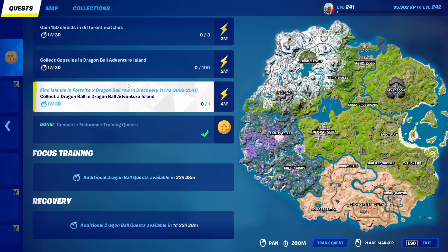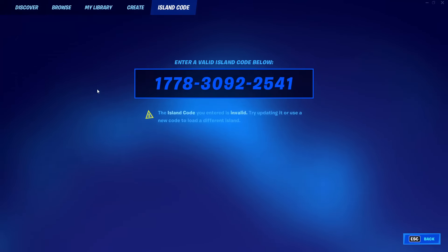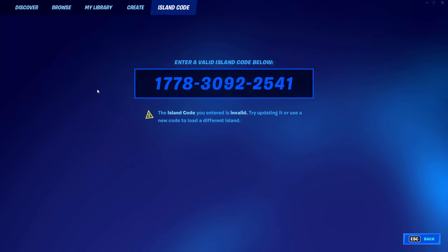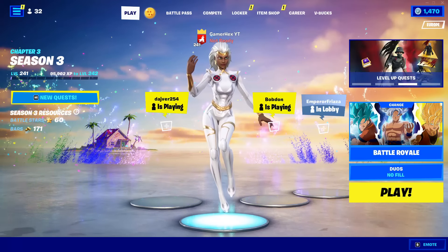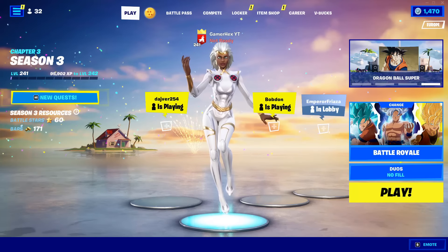For the last two challenges — collecting capsules in a Dragon Ball Adventure Island or collecting a Dragon Ball in a Dragon Ball Adventure Island — here is the map code. If you try to copy this code and paste it under Island Code and press enter, you will notice an error message saying the island code is invalid. This is because Fortnite forgot to publish this map before the challenge, so until now there is no map and you cannot complete these two challenges. But later Fortnite will fix the problem and update the map.